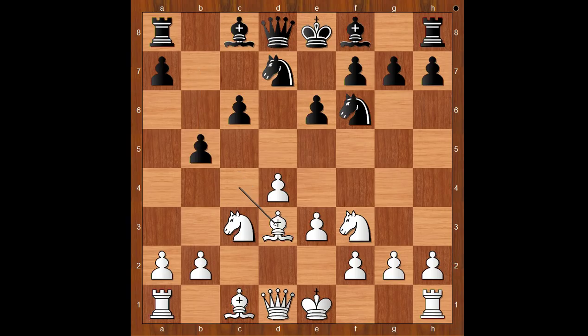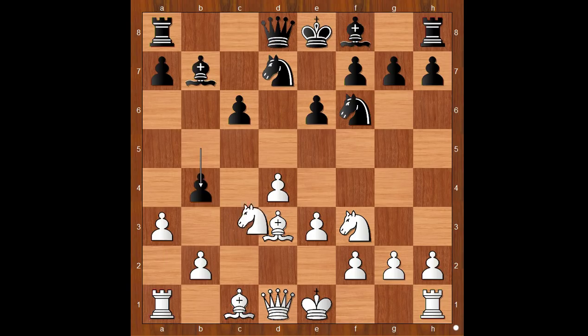b5, Bishop to d3, Bishop to b7, but b4 was played anyway. Knight to e4, Knight takes on e4, Bishop takes on e4, pawn takes pawn on a3.